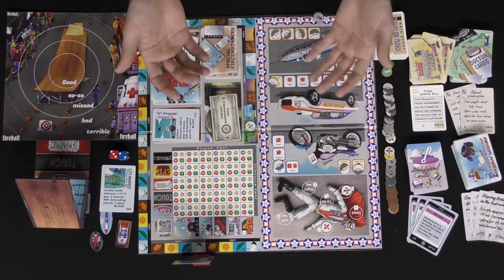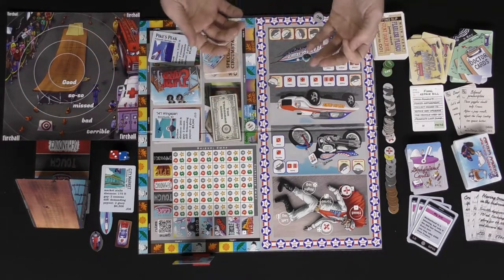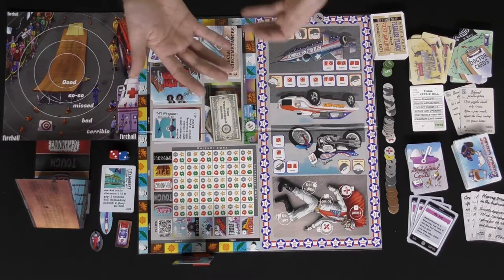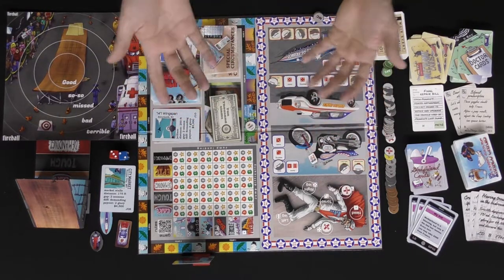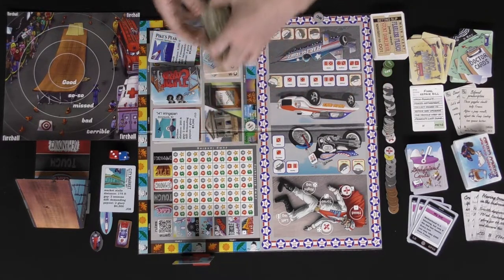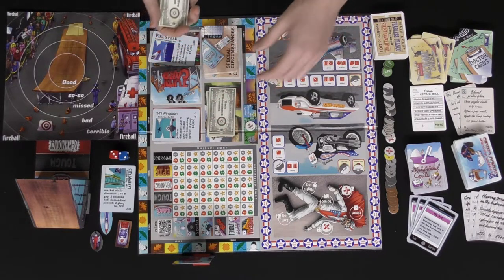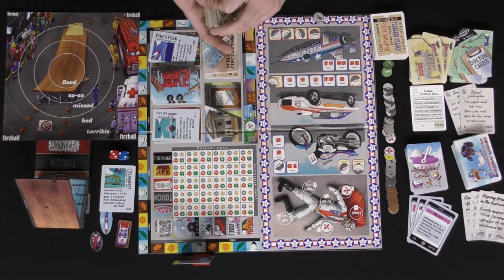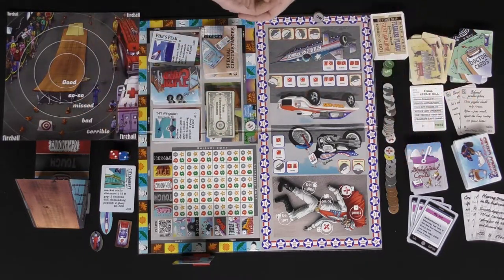You can also bribe each other with currency — if certain players gain glory they can sell it to Franco for money. If Franco ever runs out of money, certain consequences kick in. At the end of the game, Franco's remaining money becomes his inheritance, which determines final standings. The player with the most money wins. Now let's talk about my review of Fearless Franco.